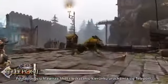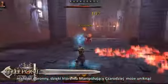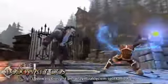Pressing the Shift key and a movement direction triggers Teleport, a defensive maneuver that allows the Control Wizard to evade incoming attacks or simply travel more quickly.